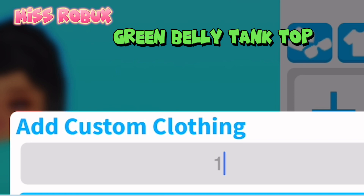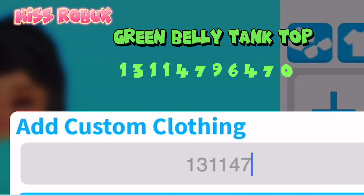Next color for you — Green Belly Tank Top. Enter code 13114796470.